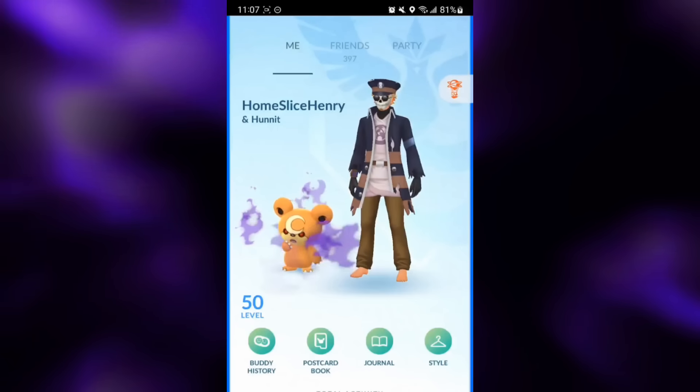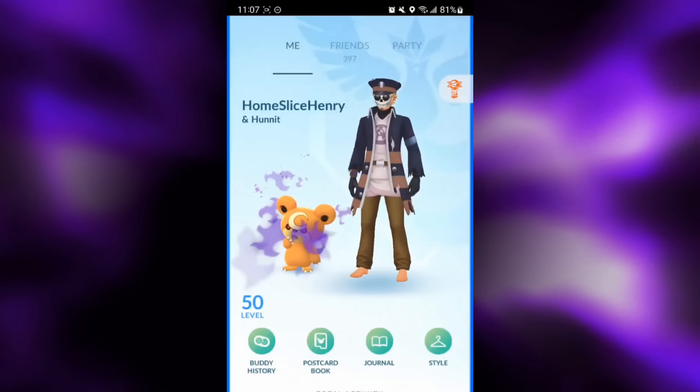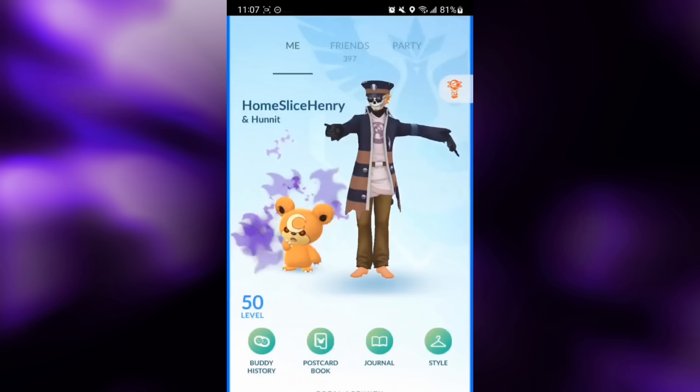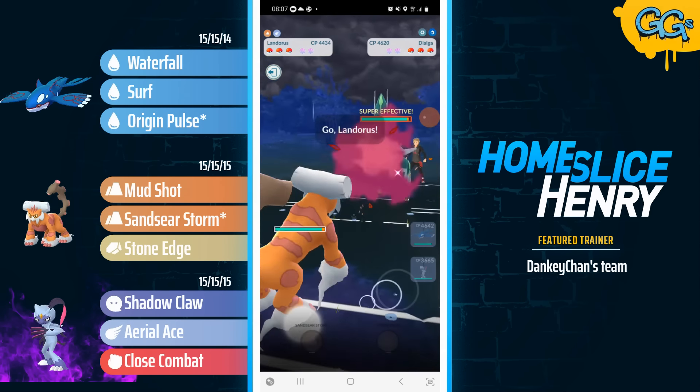Shadow Sneasler is going to be a Poison and Fighting type Pokemon with the moveset of Shadow Claw, Aerial Ace, and Close Combat. It's definitely more of a pick for fun than for climbing, but this trainer has some very fun sets with it. So without further ado, let's hop into the matches.